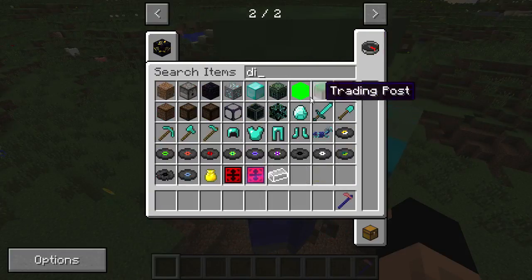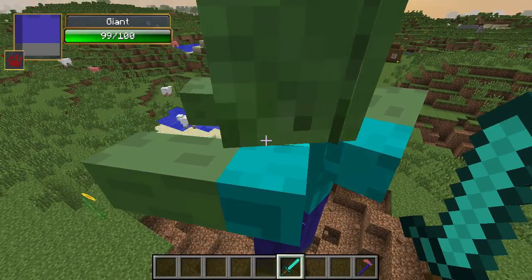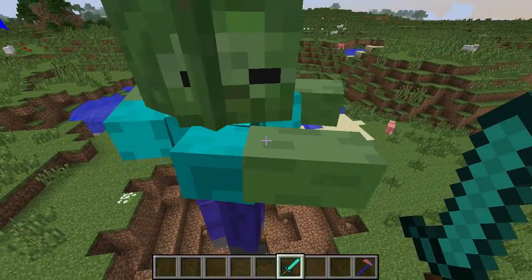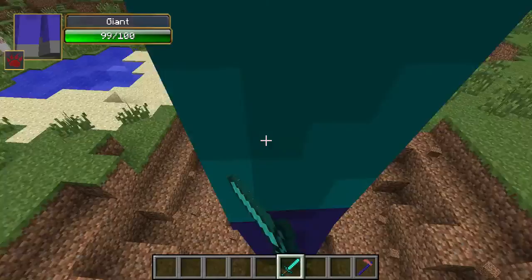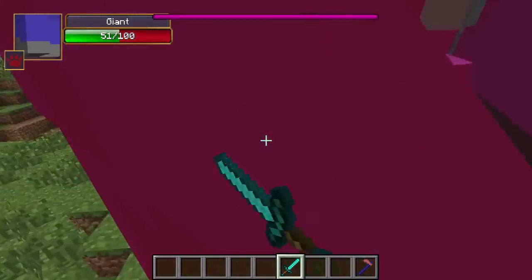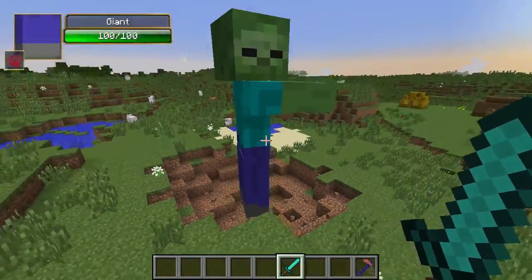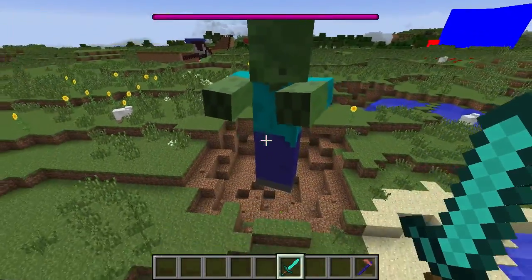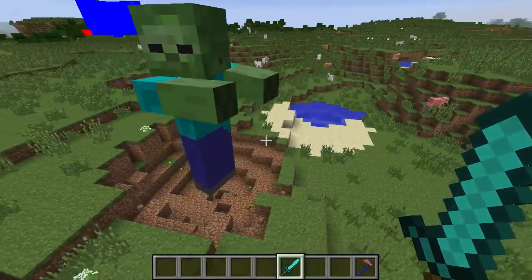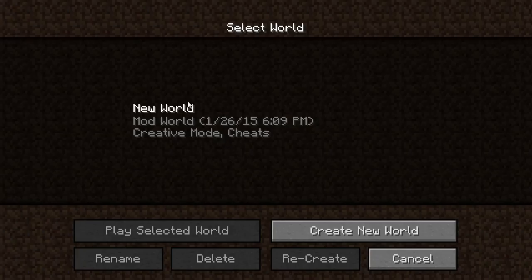Let me grab a diamond sword to take out one of the giants. The problem is, if you look at the damage indicators in the top left corner, one of the giants keeps spawning in and out — it's flickering. We can kill the other giant no problem, but this flickering one just stays there. That's a bug in the mod right now, but it's being worked on — the mod is very early, which is why there aren't many items. To fix it, save and quit to title, go back in, and it goes away easily.